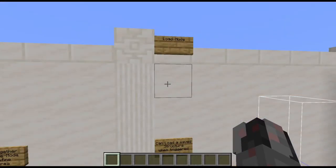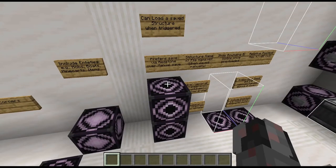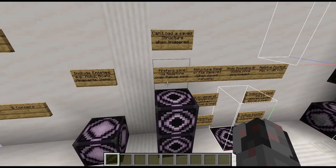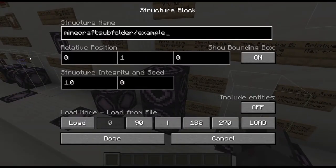Next, let's talk about load mode, which is used to load a previously saved structure back into the world. When triggered — either by clicking the button or applying redstone power — if it has to decide between a local (redstone) save and a manual save that is stored as a file in the save game, it will prefer to use the local save. Namespace and name work the same as in save mode. There are already some structures inside vanilla Minecraft, all found in the Minecraft namespace — I'll show you an example in a few seconds.